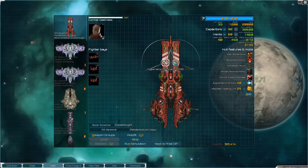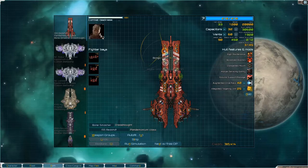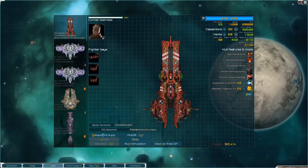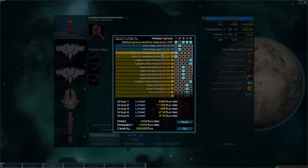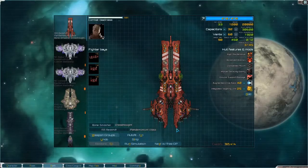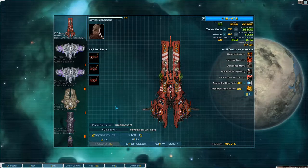Then we have hypervelocity drivers — four of those — and some more bongos up here, and some Vulcans. Weapon group wise, I've put the Ulan siege lasers on manual and the rest is automatic. I think that's going to be pretty fun to play with.